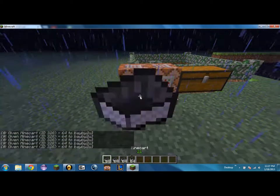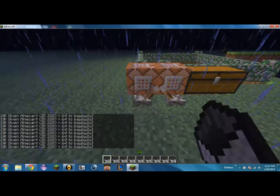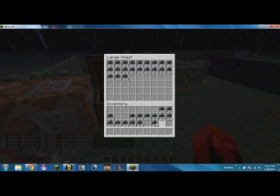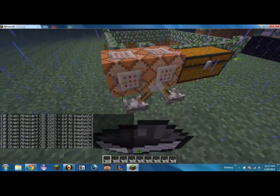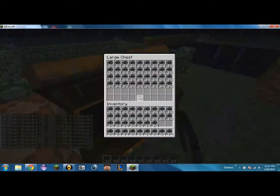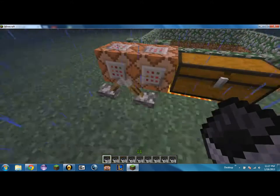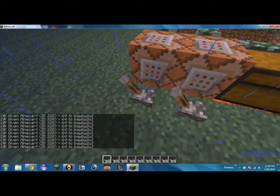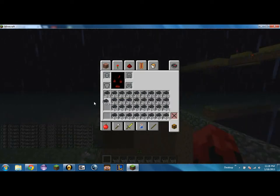The second step is you spam click this until your inventory is completely full. Then shift-click every single one of these into your chest that you have set up. Basically, fill up the chest completely and fill up your inventory completely, except leave two or three slots empty — I always like to do three because I mess up a lot.